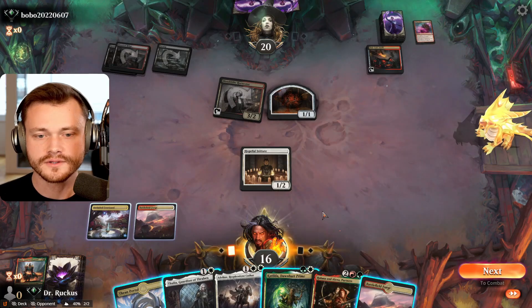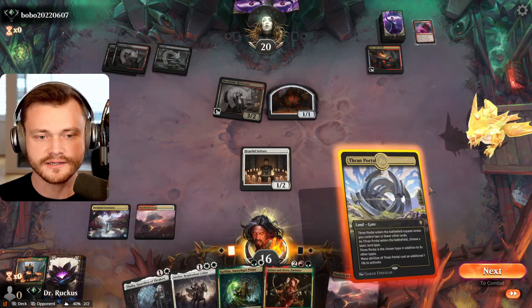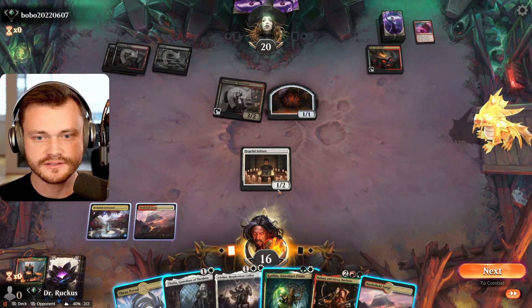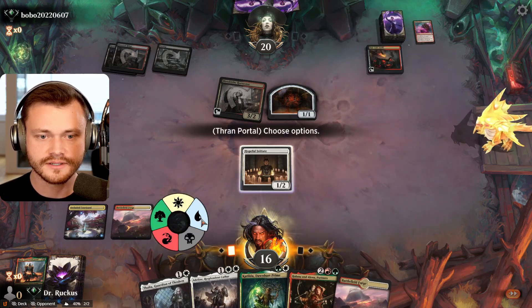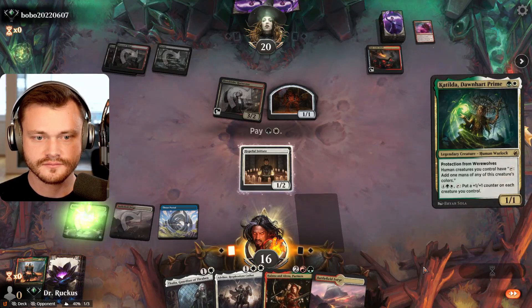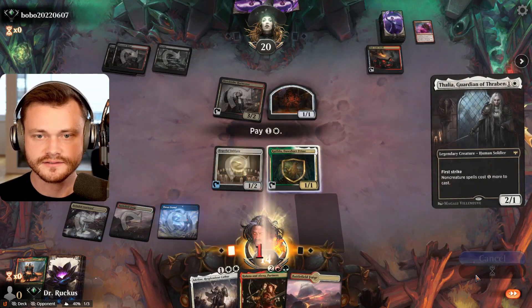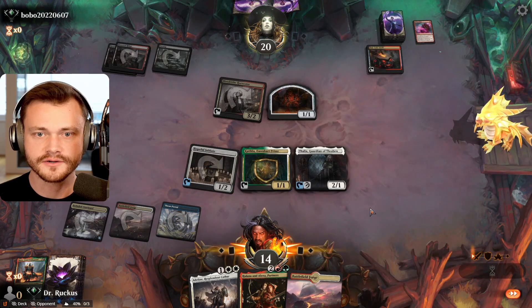We hit more land here. We could go Katilda plus Thalia this turn — it's not bad. I think Halana and Elena next turn. We don't need green. If we play out on blue, we have to use both lands to cast Katilda, and then we can still cast Thalia. So I think that's fine. We go blue here, Katilda first, and Thalia second. We'll see if they have more removal, but if not, it's a pretty good blocker against them.